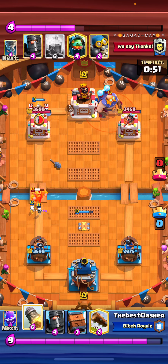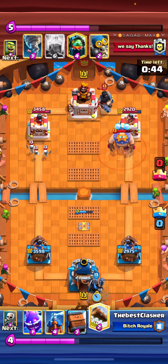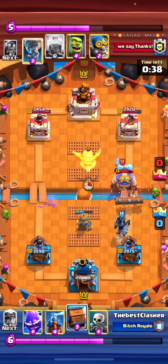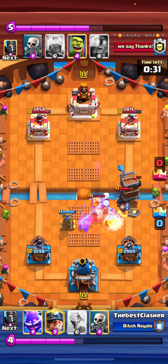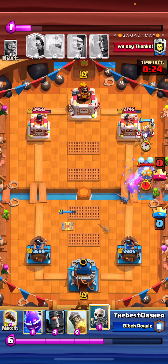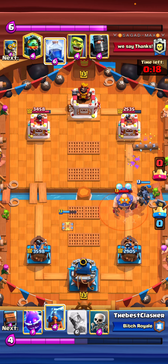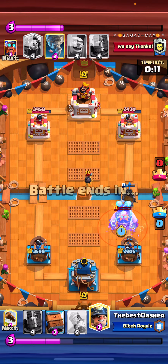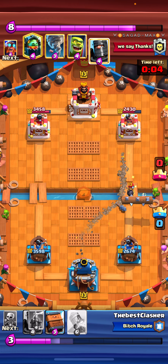I'm going for a Dark Prince. Going for a high Electro Spirit — I knew he was trying to Tornado it away, and he actually did Tornado. Tried to get some cheeky damage there but failed. I just went for another Tesla because I have nothing else to play, and it's actually a good play — tesla in the middle is just going to finish off whatever your opponent has. I went for a Miner like that because I knew his Tornado was out of cycle. Went for Rocket here since it was Double Elixir and I needed damage.